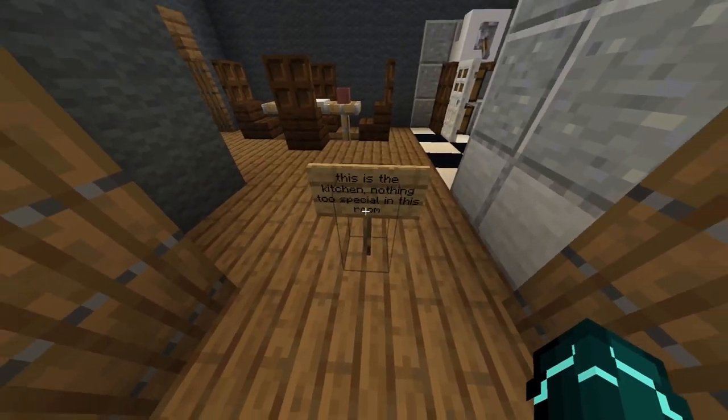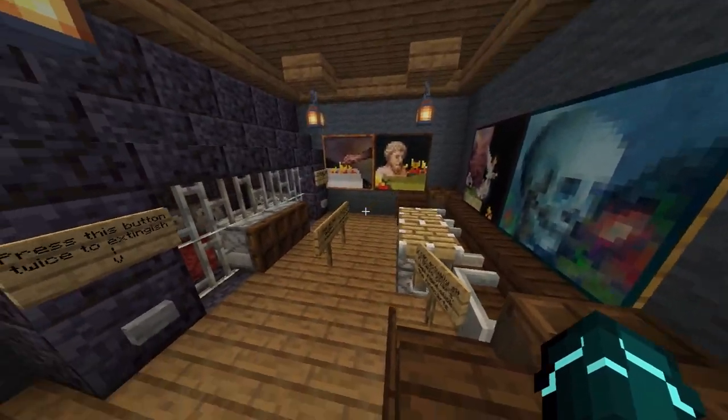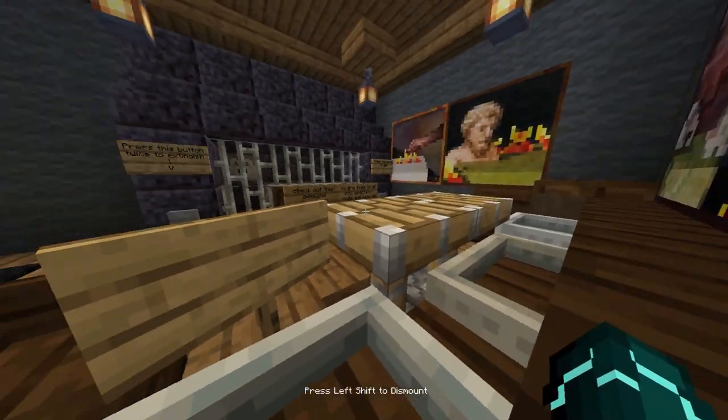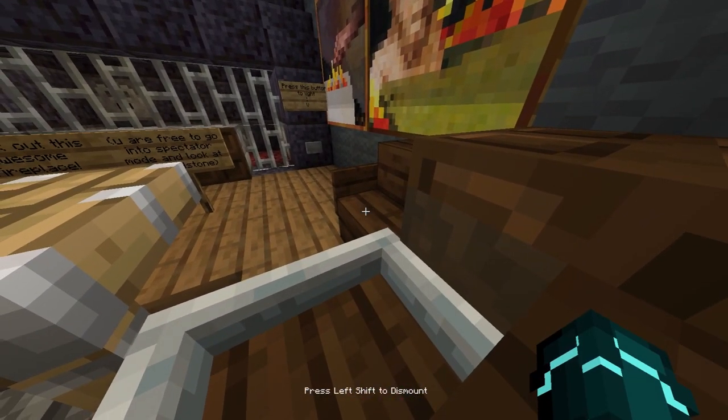I've got two tables — that's my seats. I don't think that was meant to happen. So that's the kitchen, nothing too special in there. And in through here we have my other cozy living room. As you can see there's a fireplace here, and if I want to take a seat I can just do this — I can sit in the minecarts, no problem.